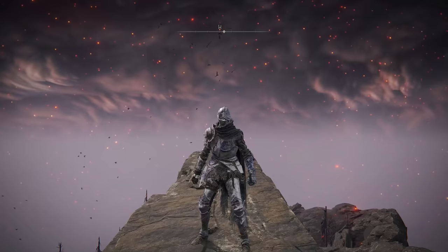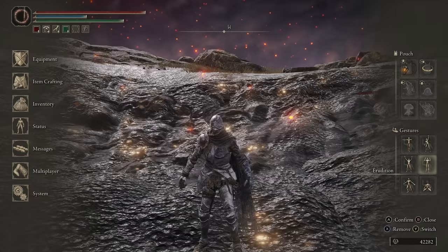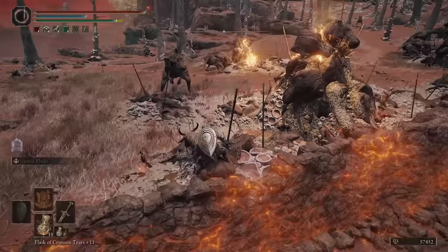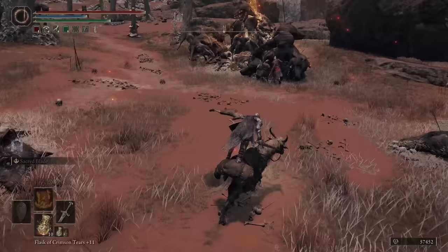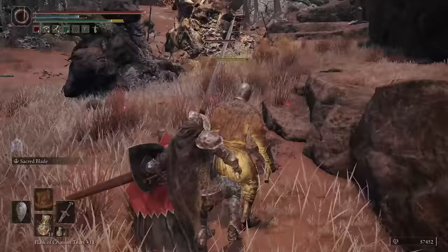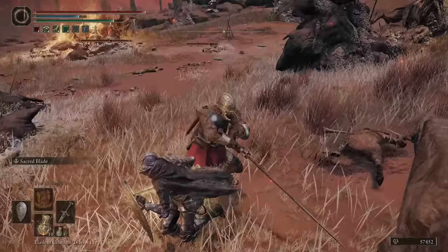Which leads us into the number one armor set — my favorite — which is the Fingerprint armor. It's got pretty decent stats for being as light as it is. You don't look bulky or anything; you have some cool looking armor and this raggedy cape on your character, and there's just something about this outfit that really stands out to me. I'm getting some old Dark Souls vibes with this armor. I'm a little biased, but I think this is one of the coolest looking outfits in all of Elden Ring, and that's why I'm putting the Fingerprint armor at number one.